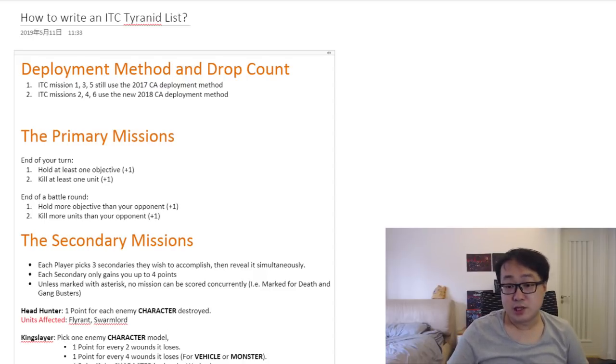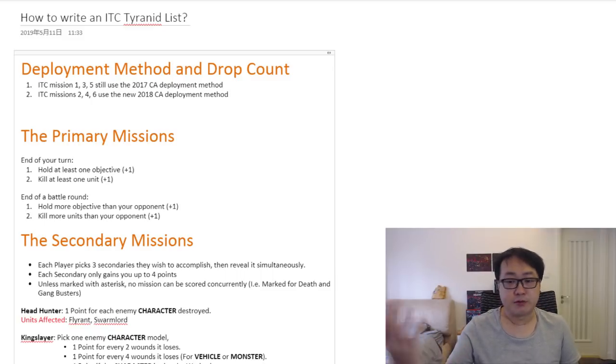The deployment method of ITC is a little bit different from what we have in 2018 Chapter Approved rules. Whereas both sides deploy all their army at once in 2018, part of ITC missions still use the previous way of deploying, which is both players deploy one unit at a time and take turns. Whoever finishes deploying first gets plus one on the roll to see who goes first. It's the mission they've been playing since 2017. But in 2018, everyone just deployed everything all at once, which is much faster but also less strategic.